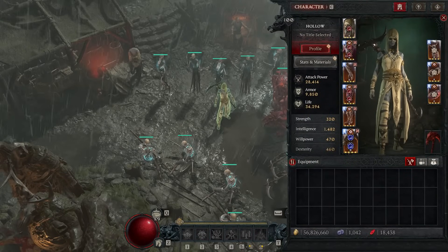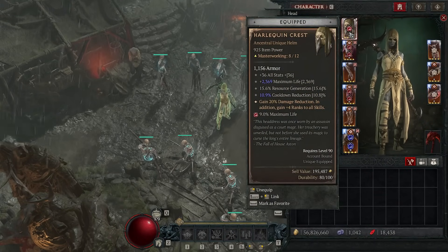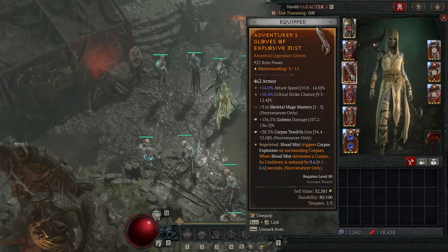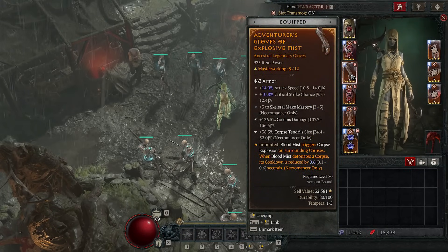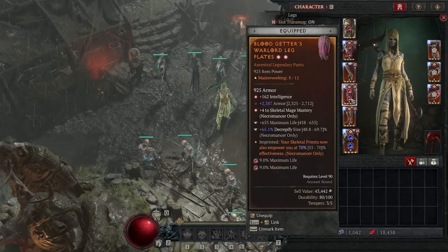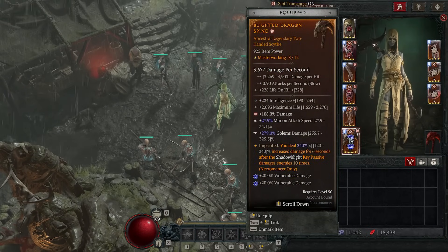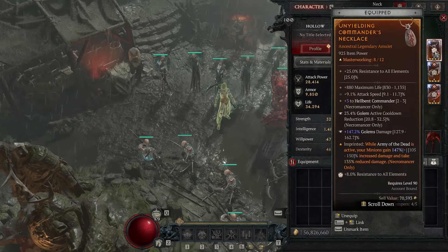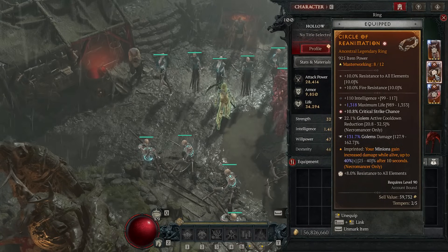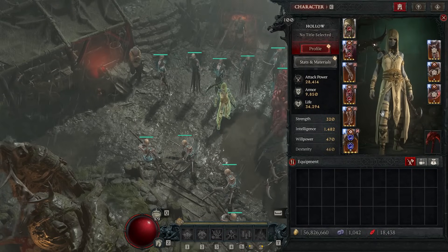This brings us to the gear section, starting with aspects. My helmet is obviously Harlequin Crest, so Occult has moved to the boots. Previously the boots had Explosive Mist, which I've put on my gloves, which essentially removed Grasping Veins from the roster. So: Shaco on the helm, Hardened Bones on the chest, Explosive Mist on the gloves, Bloodgetters on the legs, and Occult on the boots for the extra warriors and mages. Still on the two-hand scythe we've got Blighted for the massive damage increase. On the amulet, still Yielding Commander — I just cannot find a top roll for it. For the rings, we have Reanimation and Frenzy Dead — we can't live without these very big damage bonuses.